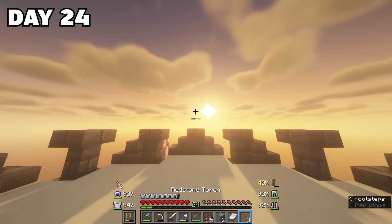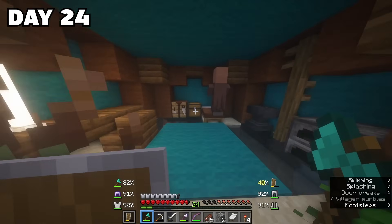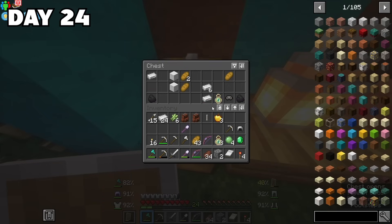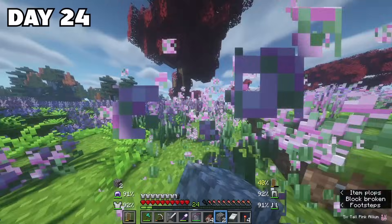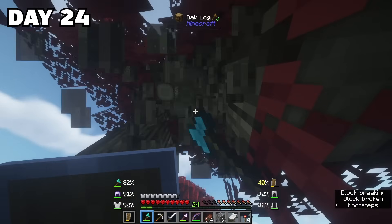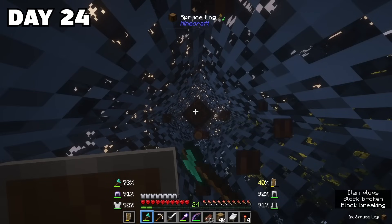I went back to the frosty highlands and found again a villager campsite that I looted. Then I found this beautiful red oak sort of plains with loads of incredible flowers, so I got plenty of them, and I also got some blue spruce saplings.